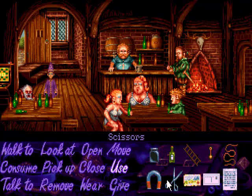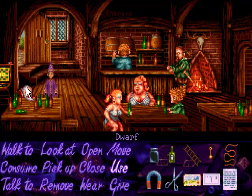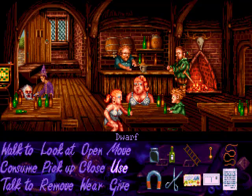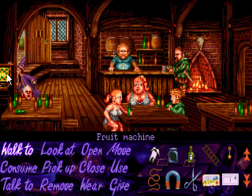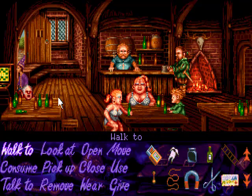We're gonna use our first legitimate thing now — we're gonna use the scissors on the dwarf. We're just gonna snip his beard off, which is great, because we're gonna need that later as you will see. We also need to pick up the matches off this fruit machine, which can quite easily be missed because it's like a bunch of six pixels or something stupid.